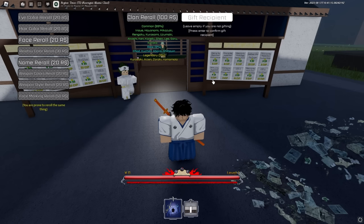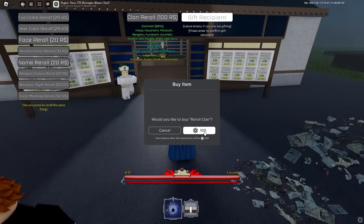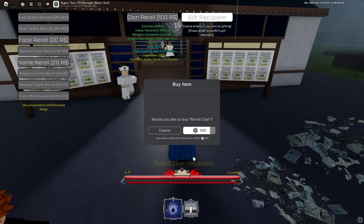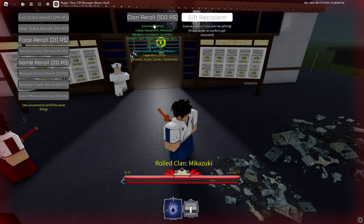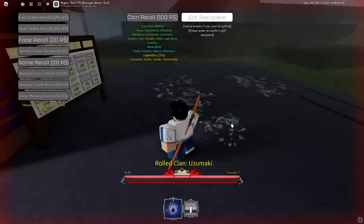I'm going to load up 500 Robux and we have five spins. Come on game, give me the clan I want. We got Hayanami, Uzumaki — we're not Naruto, bro. Two spins left and we definitely got shafted — Uzumaki twice in a row. Our luck is horrendous.